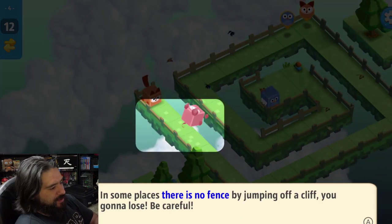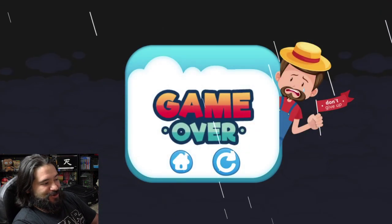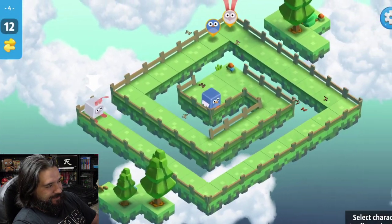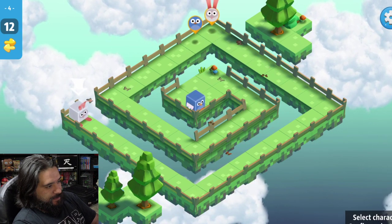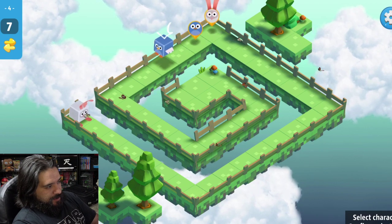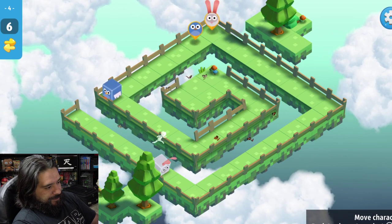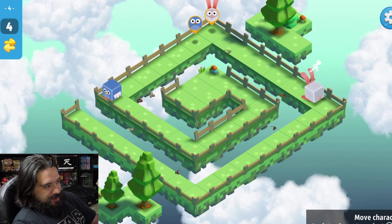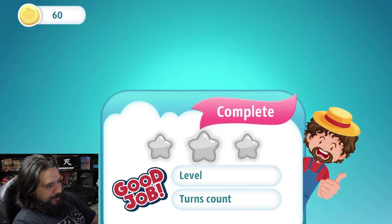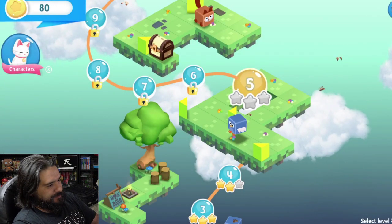There's no fence but if you jump off the cliff you lose. Okay, do not jump off the cliff — and I literally just jumped off the cliff. Okay, so what I need to do is wait for the rabbit. There we go. What can you do, right? Let's go to level five.